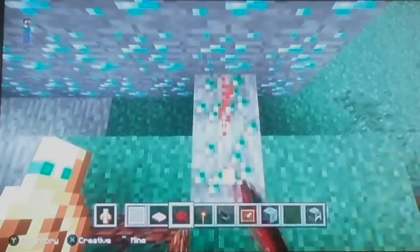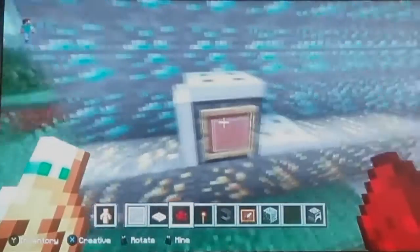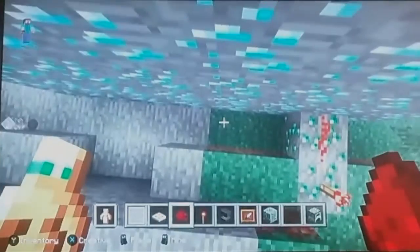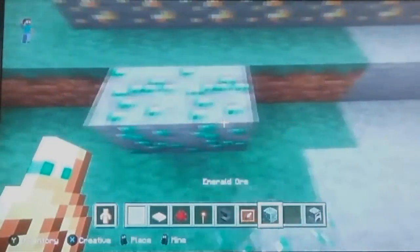And then once you do that, you just place a trail of redstone dust connected to a redstone torch, or any sort of redstone activating device. And as you can see, it makes it more boxed up. So I'll do that with this side — just like that. And as you can see, I have a working microwave.